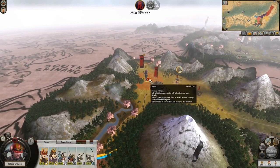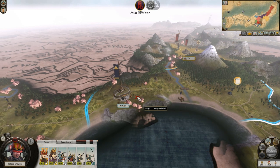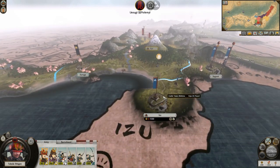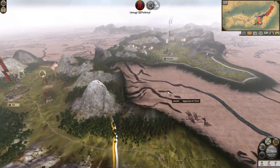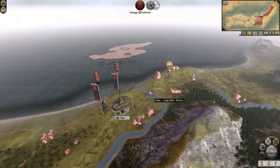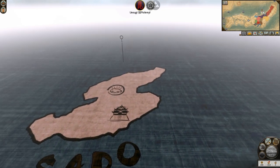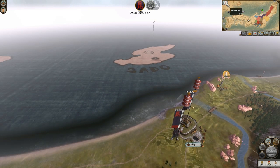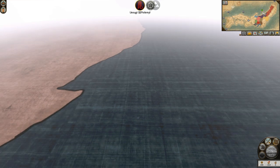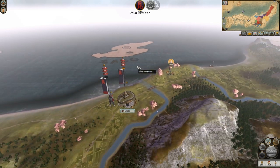I remember you saying before we started that over on the right there's a gold mine or something. That's a good point - I completely forgot to mention. This island right above you has a gold mine. Can you see that on the map? I can. On the top left of the map there's a button to activate ping. That little island also has a gold mine - that little nugget thing is gold. If you can get that, that would be amazing.